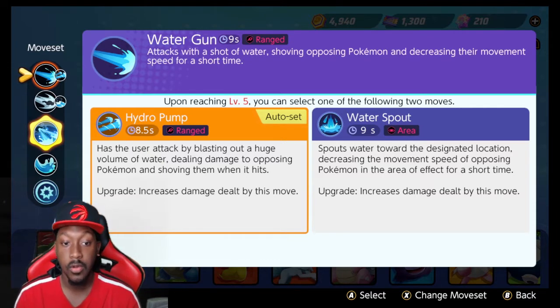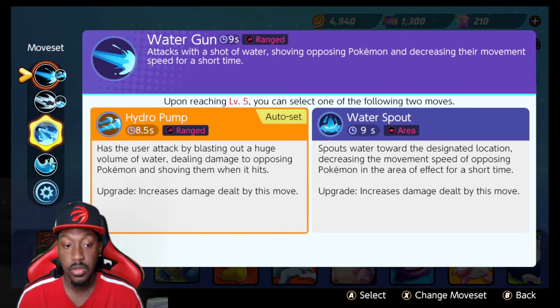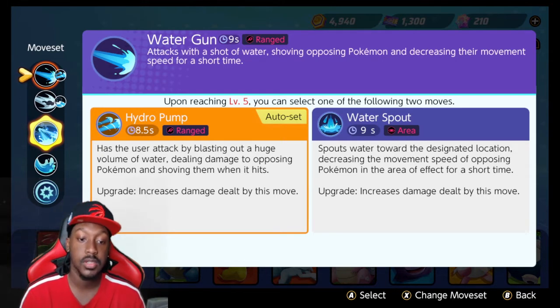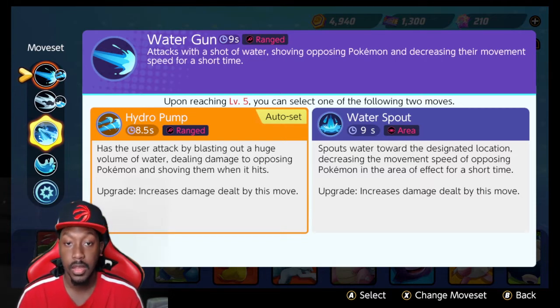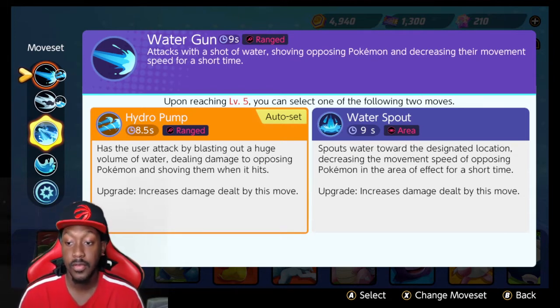Let me quickly read the movesets. With Hydro Pump, the user attacks by blasting a huge volume of water, dealing damage to opposing Pokemon and shoving them. The upgrade increases the damage dealt. So you push them back, and when upgraded you do even more damage while pushing them back — it's very solid.